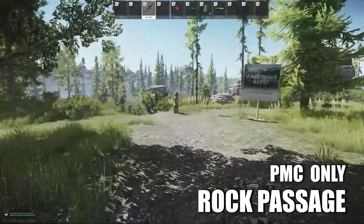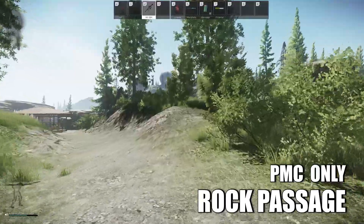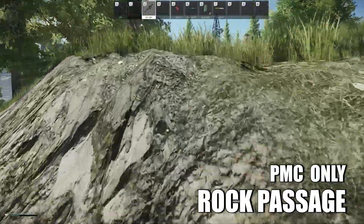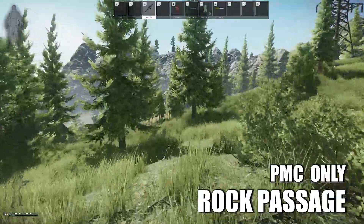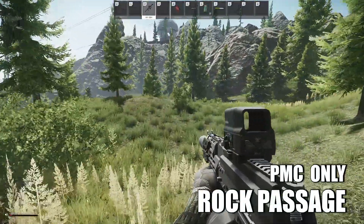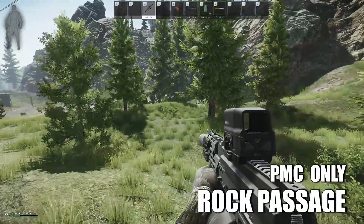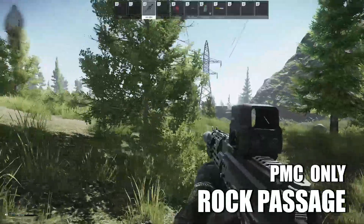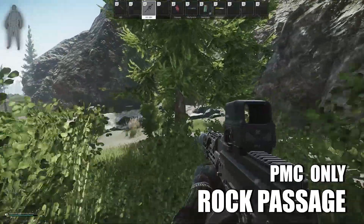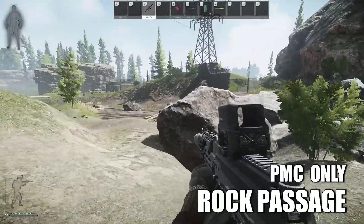Next, we'll look at the rock passage extract, which is a PMC-only extract. It is also a potential extract, meaning it's not always open. Run out the back of the resort, through the hills, being mindful of the sniper scab on the rock to your left. Once you hit this area, you should begin extracting. It goes all the way down to this rock by the water as well, and it's usually marked with green smoke flares.